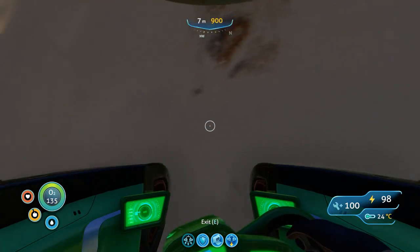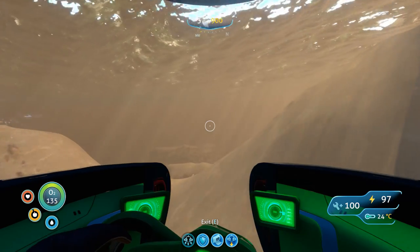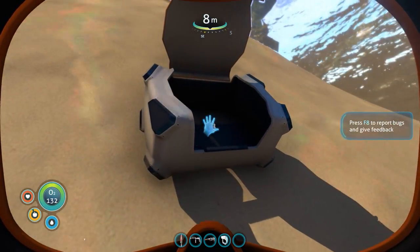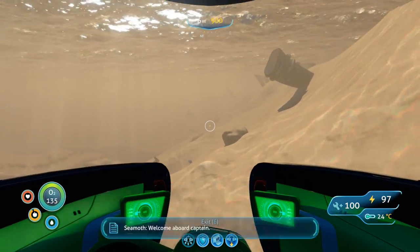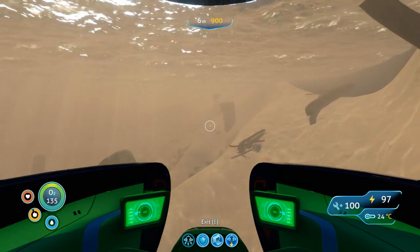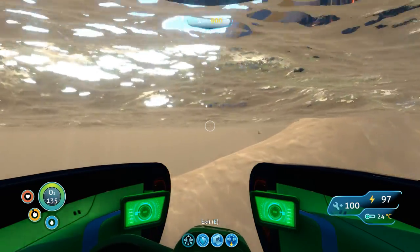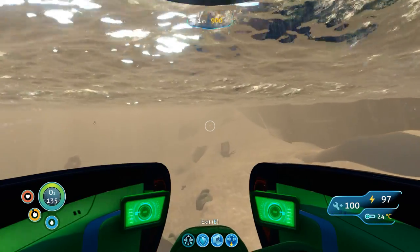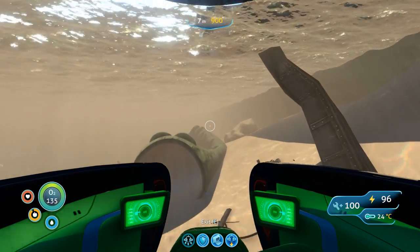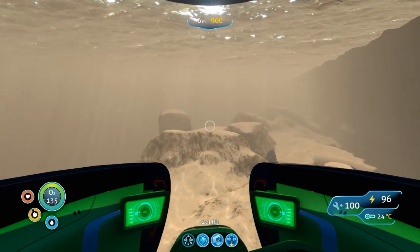I'm trying to stay close to the edge of the ship just to keep out of the way of any creatures that might want to finish us off. I don't have the light on, so hopefully we won't attract any attention. I'm trying to remember where the best place to board the ship is - I think it's a bit further round the end here, so we'll see.